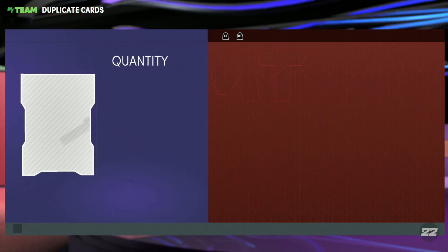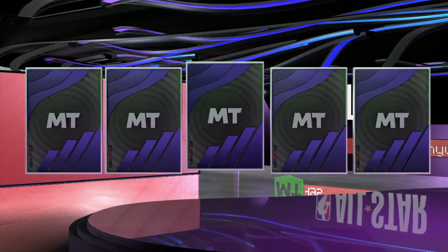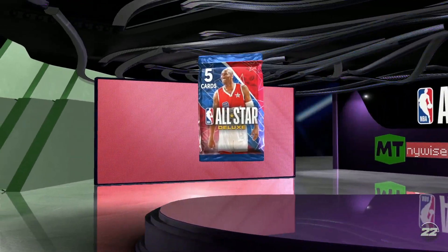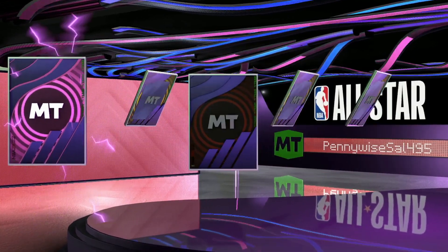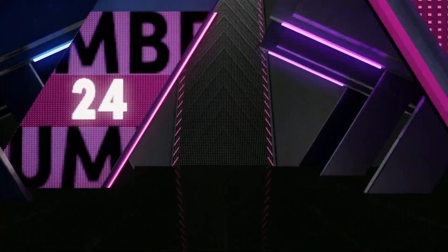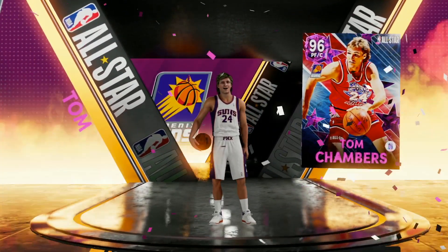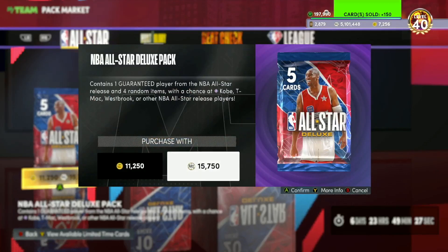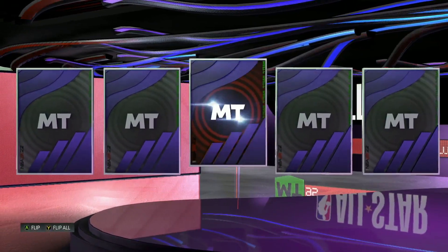We've been getting absolutely nothing - mostly rubies and amethysts. We're about 300,000 MT into the pack opening and it looks like we may have to spend a million MT because we don't have a single card to do a gameplay on. Come on, at least a pink diamond - and there it is, a pink diamond! Eastern conference power forward - that's Tom Chambers from the Suns. At least we saw a pink diamond. He actually looks like a decent card and should be super cheap since these are deluxe packs.